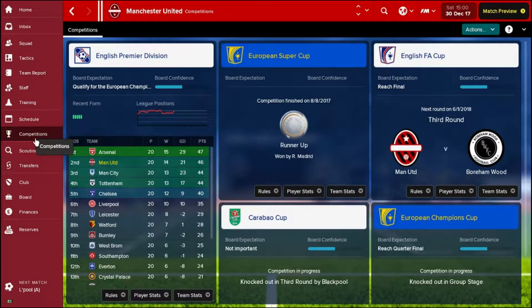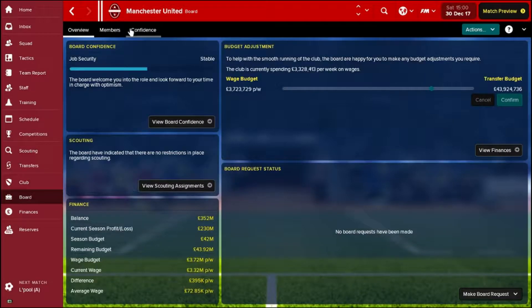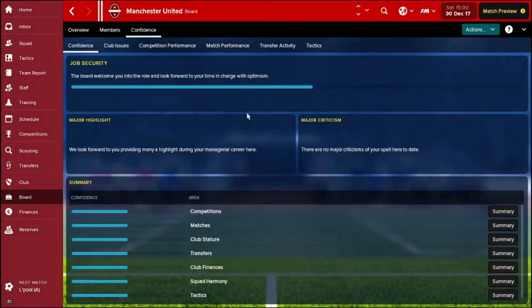It doesn't look to have gone quite so well in the other competitions. The FA Cup hasn't started yet but we've got a relatively friendly draw. They lost the Super Cup final, went out in the first round of the Carabao Cup against Blackpool, and they've gone flying out of the Champions League without even getting through to the Europa League either. So let's look at the board expectations and what they want from us.